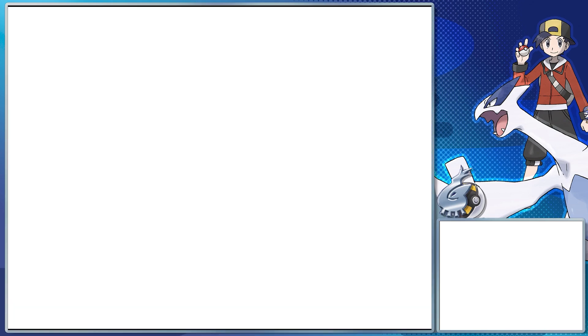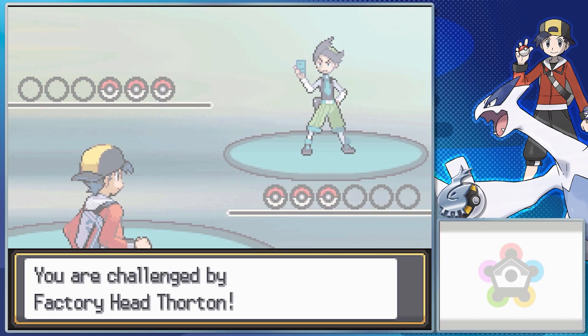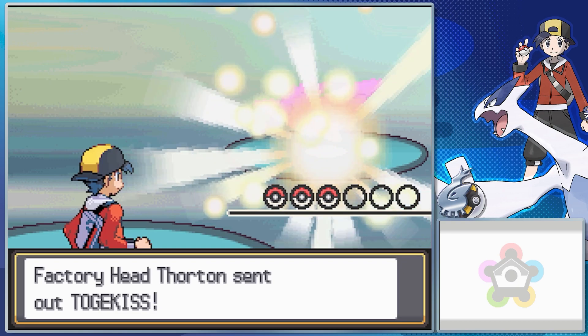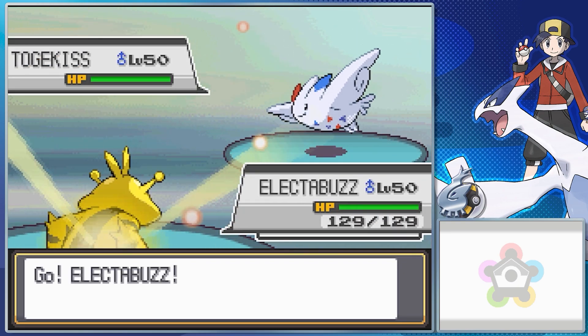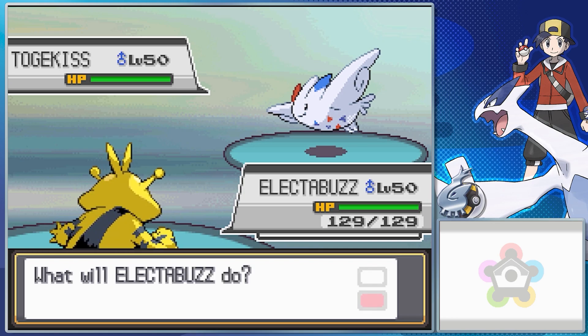Because Thornton's team is entirely random, there's no specific advice I can give you. Try to make a good team ahead of time and hopefully his random team will be something you can go very hard against — otherwise you might be in trouble.